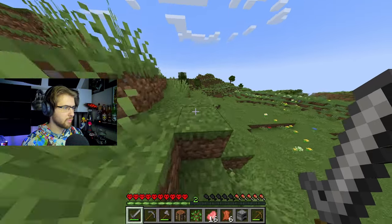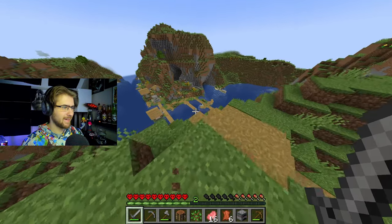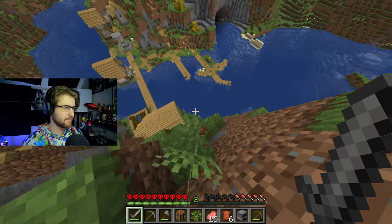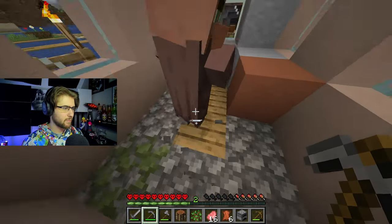I see some trail marks over here — is there a village hidden behind this little cliffside? Oh my god, there is one! Perfect. Let's see what's down here. Let's try not to jump down too hard — I don't want to take too much damage. Let's see what's inside these houses. We got a little stone cutter right here, let me grab that.